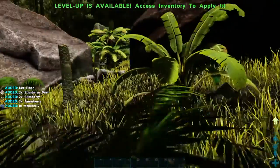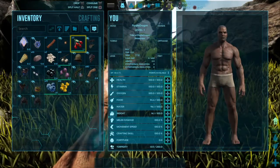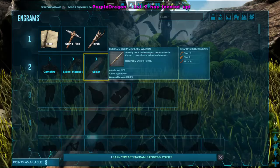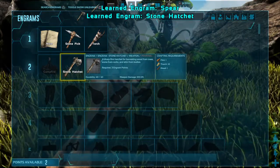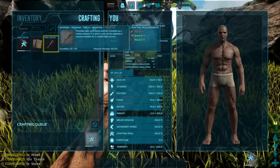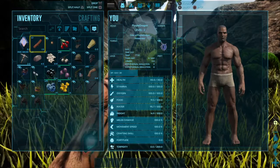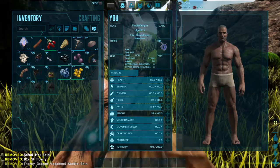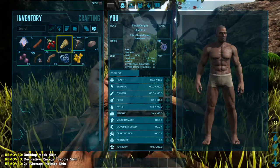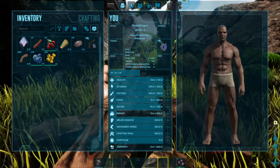We've unfortunately got to get the first couple of things done as we always have to do. Set up a little bit here. I already got a level up, wonder where that came from. We'll go ahead and put it in health for the first one. I don't know why — close that. Let's go ahead and hit crafting, craft this one. What do I need more? I need plants, plants and plants. I don't think — yep, more thatch. I don't think I wanted to throw that out, but okay.